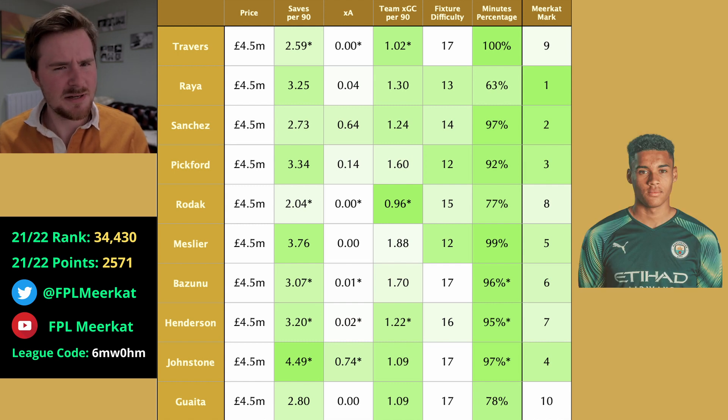Bazunu — I believe that is — at sixth, obviously signed for Southampton. We'd assume he's going to be the starting keeper, though he might not be. Southampton have fairly difficult fixtures and the expected goals conceded was the second worst of the teams still in the Premier League — excluding the likes of Norwich, Watford, and Burnley. The minutes percentage might be skewed, and the saves per 90 — I believe he was on loan at Portsmouth last season — so those are quite different stats.